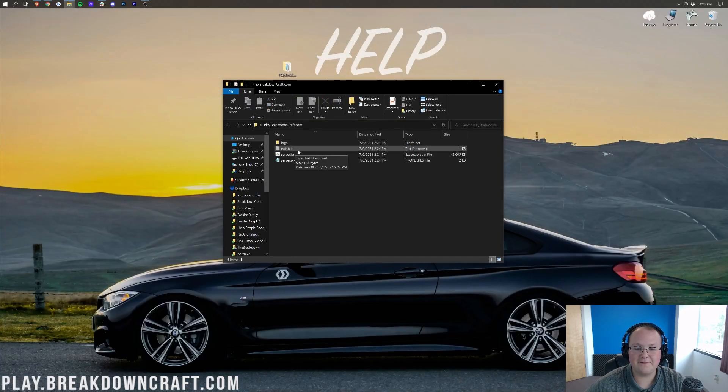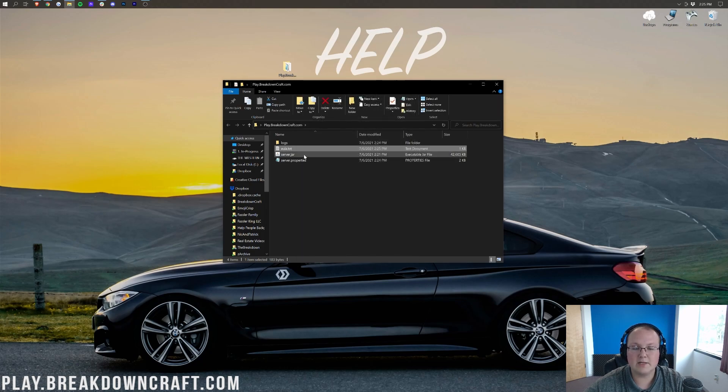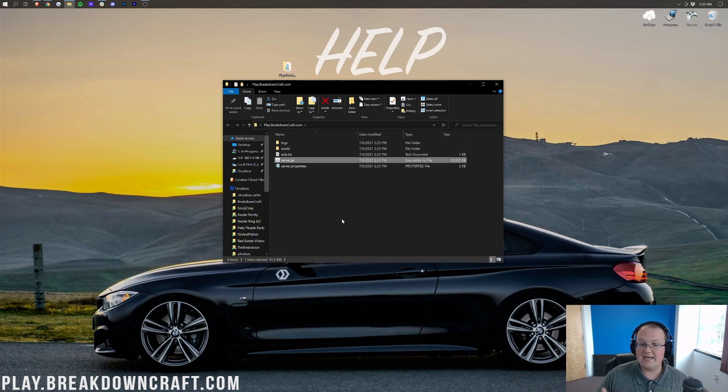We now have the EULA.txt file. Go ahead and open that with Notepad. If you agree to the EULA linked there, change 'eula=false' to 'eula=true' — T-R-U-E, exactly like that with no spaces. Then go to File > Save. Now we've saved the EULA.txt file, and we can double-click on server.jar. At this point, your Minecraft server is actually going to start up. I'll do a quick jump cut until the server is up and running.